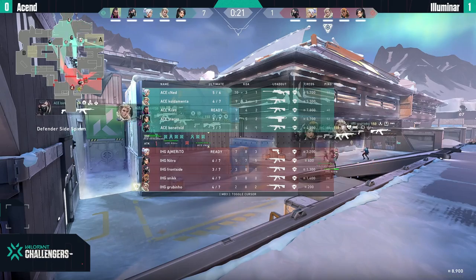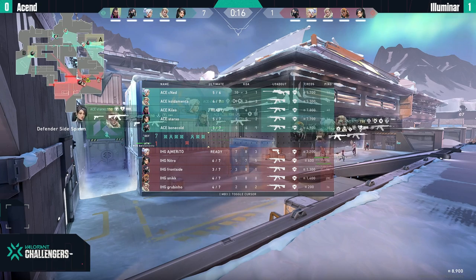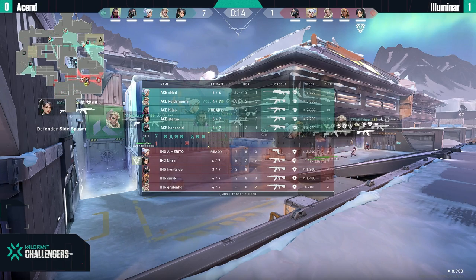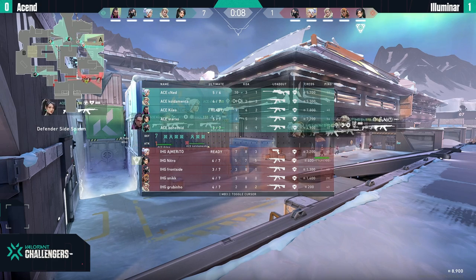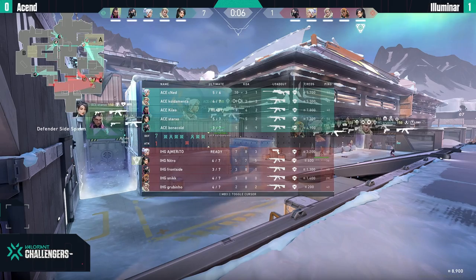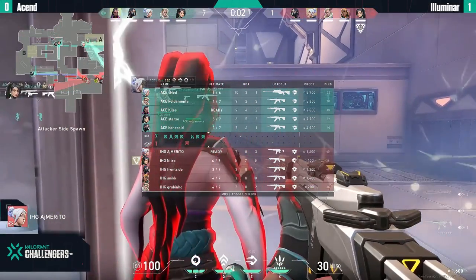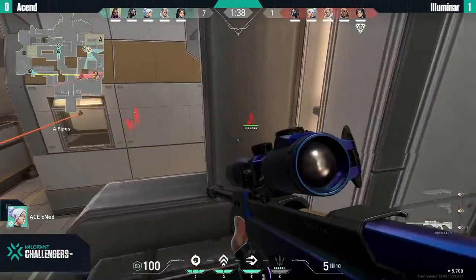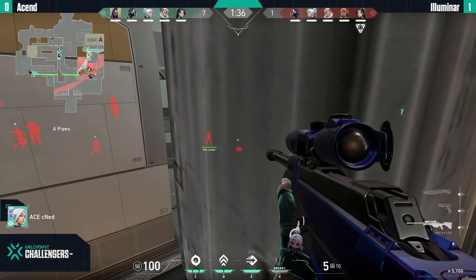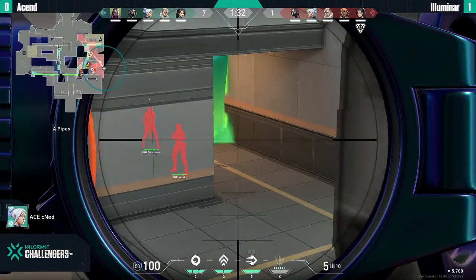Another full buy run for Illuminer — they need to wake up from the slumber. But it's so tough — with no flashes and no really good smokes to cut off the line of sight for Cnet. Typically I wouldn't advise cutting off line of sight against an Operator — just use flashes instead. But they don't have any.